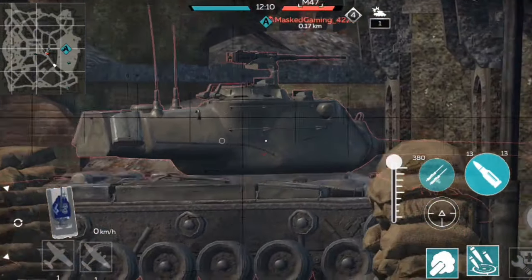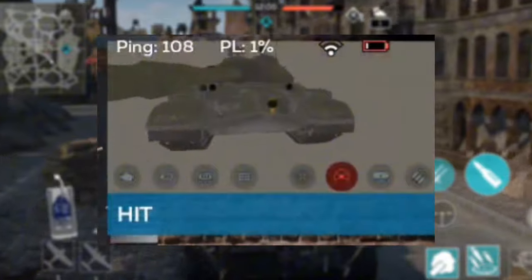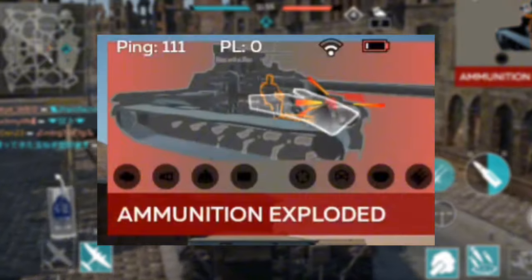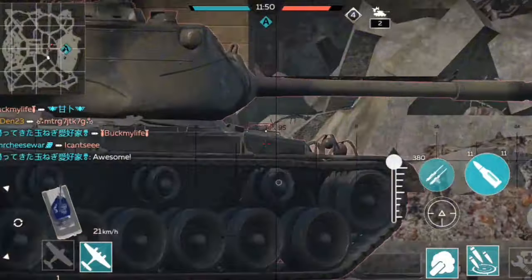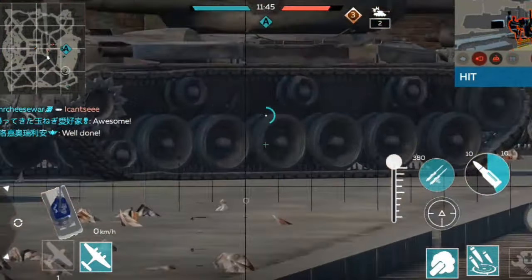But how does this mechanic work? It's simple. HESH completely ignores the amount of armor of any tank, no matter how much it is angled. But HESH has a downside — it does little to no damage, especially on spalling. It can't even kill or ammo rack sometimes.